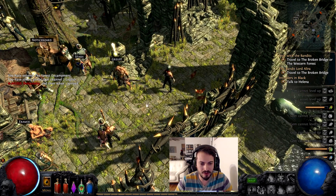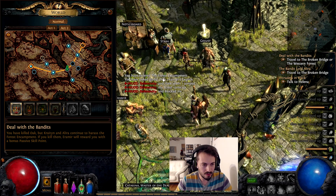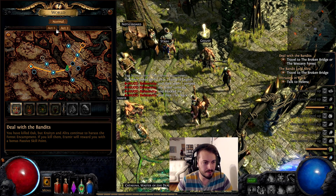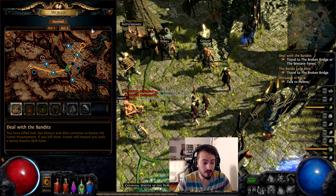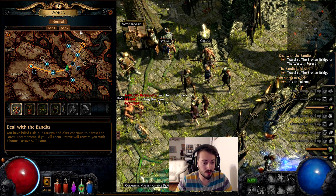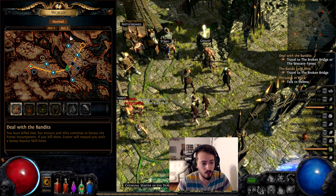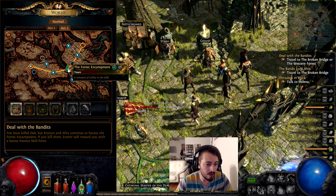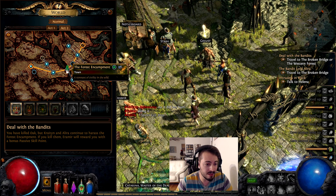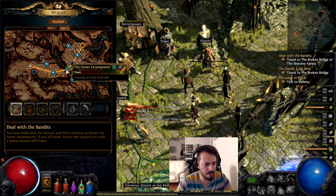We are over here in the main city of Act 2. As I said, we have four acts — four different maps or four different worlds that we can play in. As we progress, we move on to Act 2, then Act 3 and Act 4. This is the map of Act 2 where we are right now. We are in the main town, which is the safe zone — it's called the Forest Encampment.